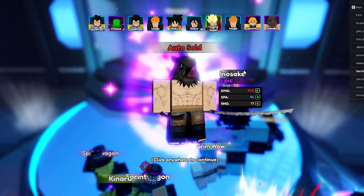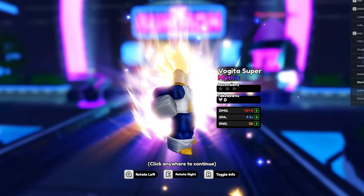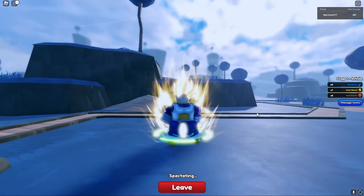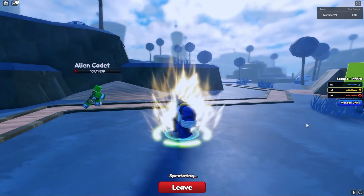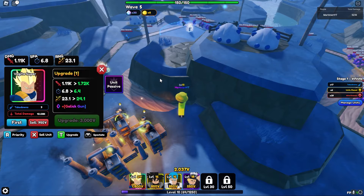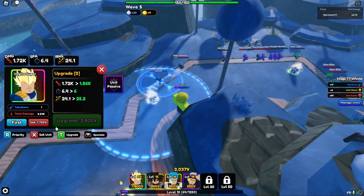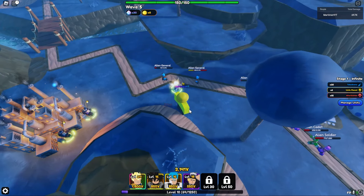Oh my god, we did it guys — our first mythic, Vegeta! He's gonna look so sick. This was my first mythic on Anime Adventures too. He looks sick and the first attack is actually a beast. Let's try to get some upgrades — Galactic Gun. Let's see if my guy cooks with his Galactic Gun. Why are purple beams so satisfying? This is already a W unit.